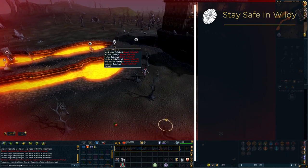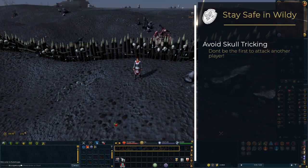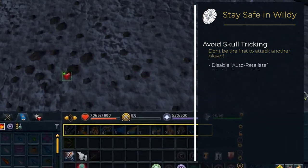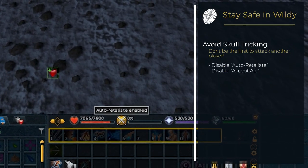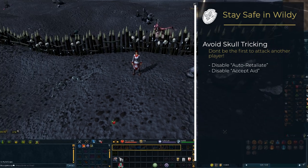This topic could be a video on its own, so I'll just give you some quick tips on how to stay safe out there. First, turn auto-retaliate off. Not only will this make escaping easier, but it also prevents you from accidentally responding to other players' attacks.